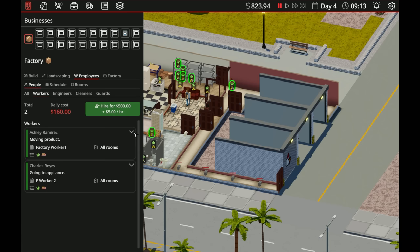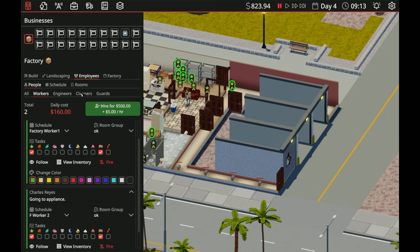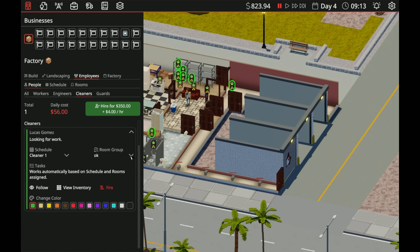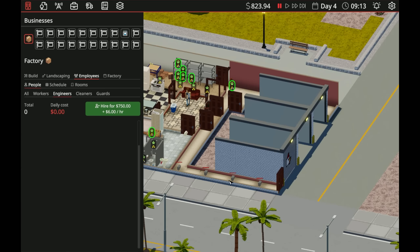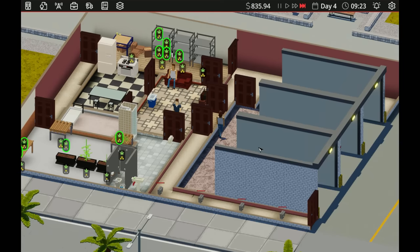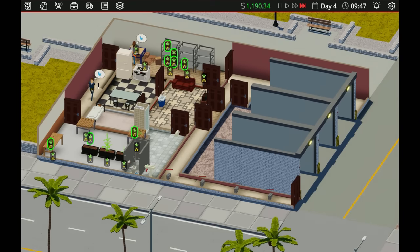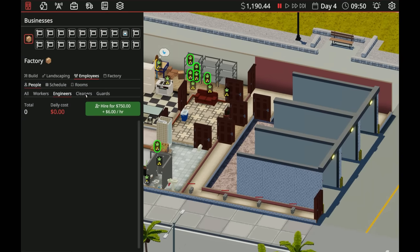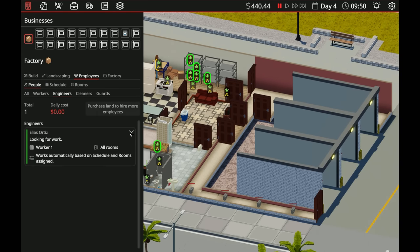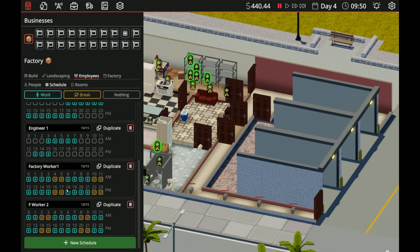Save changes. Then I can go to people — workers, all room groups. They're going to go to the okay rooms. Then we'll do the same thing with the cleaners — okay rooms. Now I believe once we get an engineer, the engineer can come in here and reset these traps. We'll wait on that for now. That should fix everything and they shouldn't go in there anymore. But I do need to get these traps reset — we have enough money now, let's get an engineer.